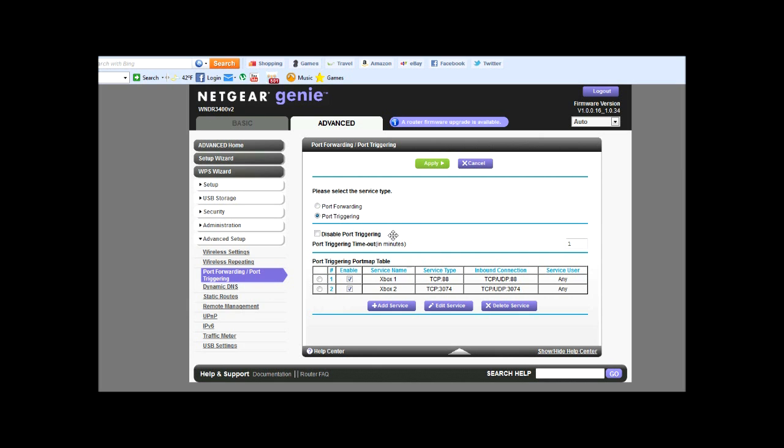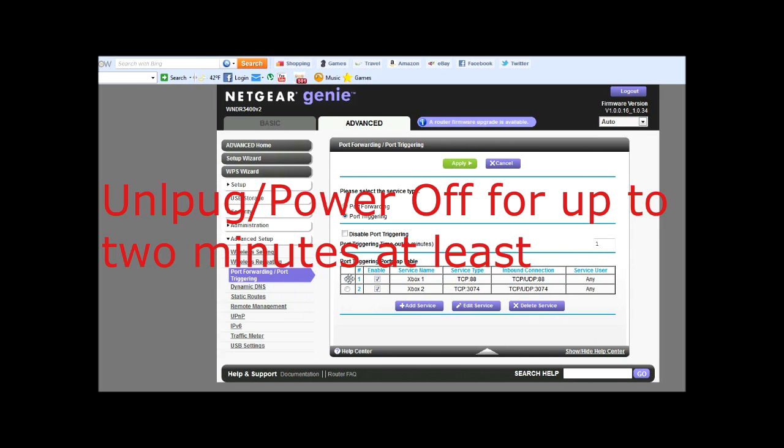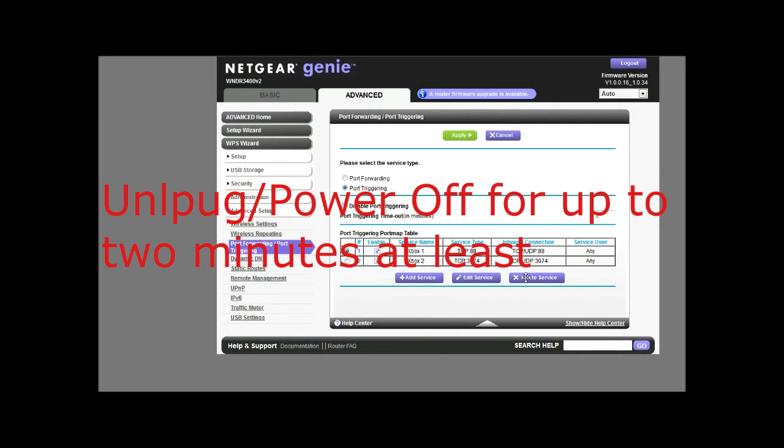Go ahead and turn off your Xbox, or whatever you have. Reset your router — you should know how to do that. Then go on to the next method.